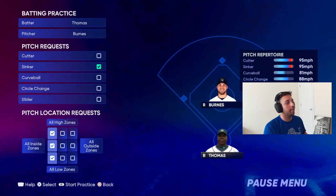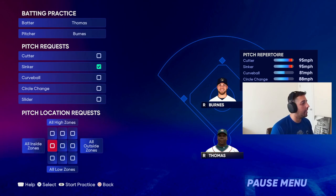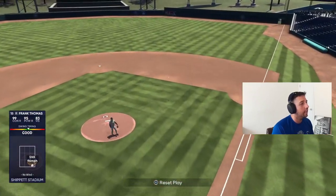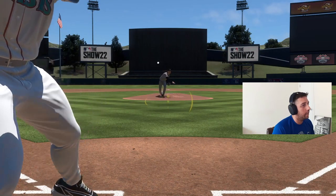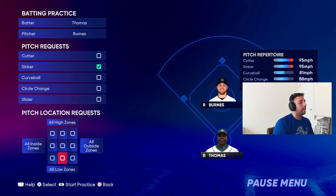If you can master hitting that inside sinker, you're going to be so ahead of the game. Just tracking that pitch, seeing what that break does as soon as it comes out of the hand - you're going to be ahead of the game. It's all about repetition and muscle memory. After you start feeling comfortable you can work on outside zones too. The outside sinker isn't as hard righty on righty, but it's still a tough pitch. You have a little more time going opposite field.